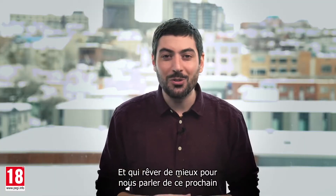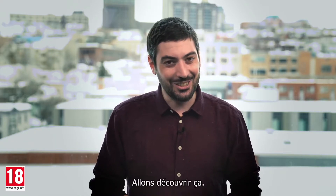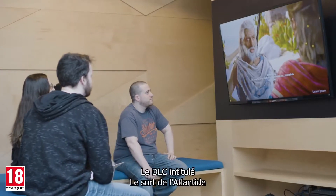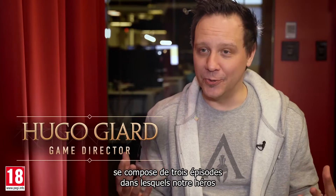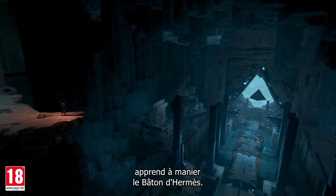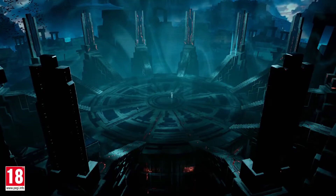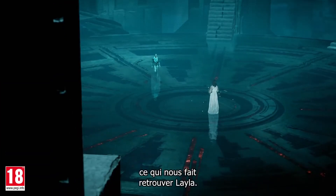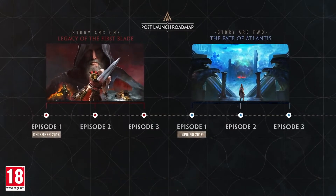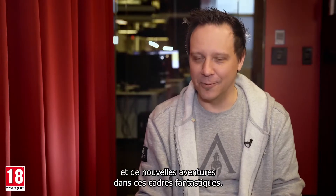And who better to talk about the upcoming DLC than the developers themselves, here at the Ubisoft Quebec studio. The Fate of Atlantis DLC is separated into three episodes that revolve around our hero learning how to wield the Staff of Hermes. The Fate of Atlantis also picks up the modern day storyline where we left it off in Odyssey, so we'll be seeing a lot more of Leila as well. Each episode is separated into its own world and will offer players a brand new place to explore and new stories inside of those fantastic worlds.